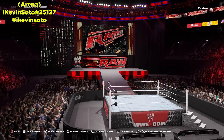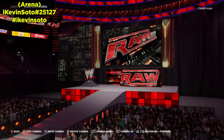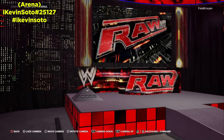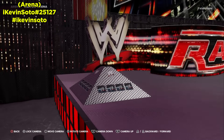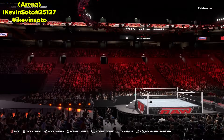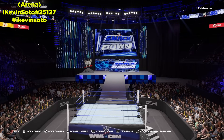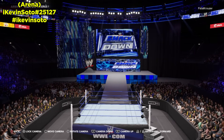Let's get the first one. The first two arenas are from IKevin Soto, and the first one is RAW 2011. If you want to have a nice throwback match from 2011, download this arena. This is how the front looks — the ramp, you've got the WWE logo right here. Very nice looking arena, and there's also a Smackdown version which I'll be showing next.